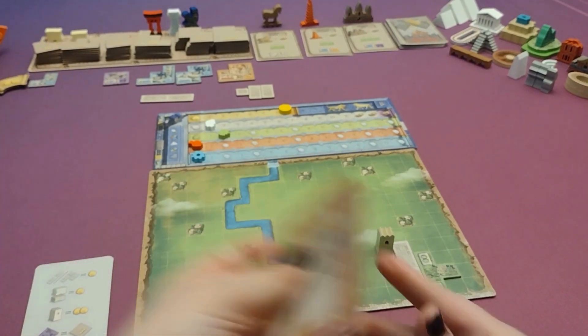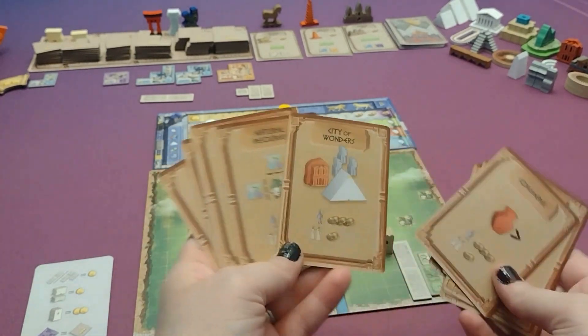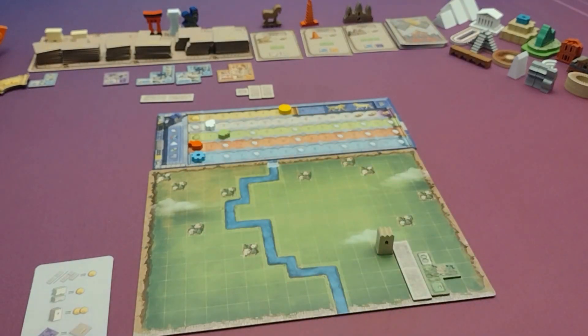Players can also add in public objective cards for a few extra point possibilities, which will score at the end of the game as well. The player with the most points at the end of the game wins, with ties going to the player with the most monuments.